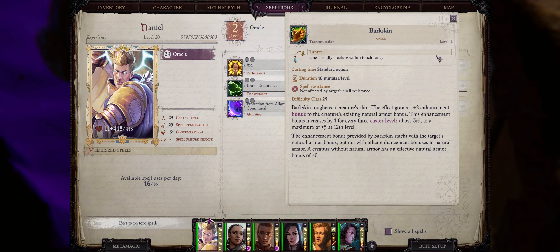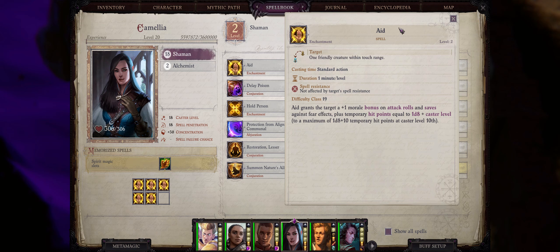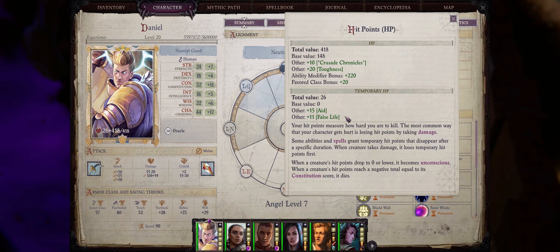As far as level 2 divine spells you have two main choices. The first is Barkskin — the first buff that grants natural armor class, and unlike Shield of Faith it has very high duration at 10 minutes per level. It gives any character a plus two enhancement to natural armor class that increases by one per three caster levels above the third. Just remember that Barkskin will not stack with amulets of natural armor, and amulets can actually go even higher for a maximum of plus six. We also have the Aid spell, which gives temporary hit points and stacks with False Life for even more.